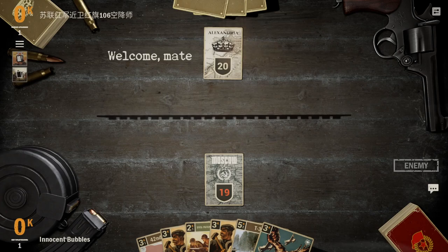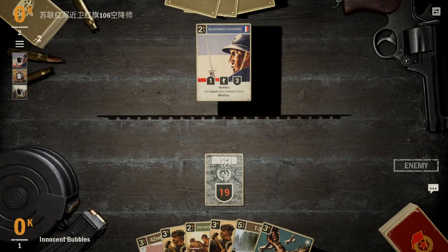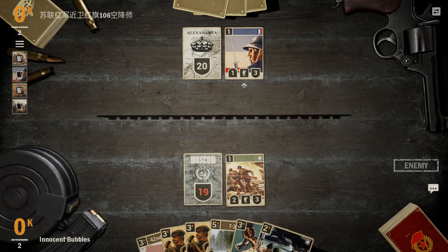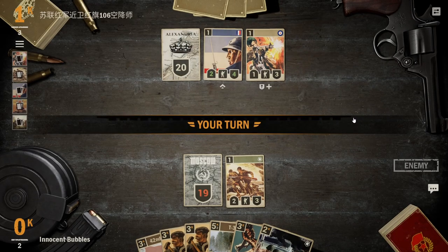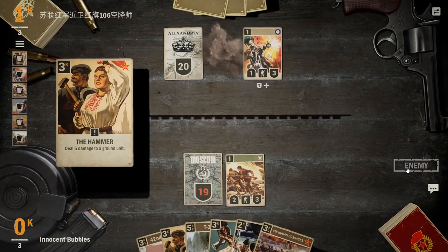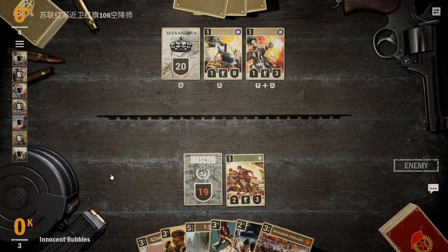I do apologise for the FPS drops here — it was in my recording software, there's not much I could have done about it, and it clears up in about 10 seconds. We drop our 99th Infantry Battalion — a strong unit to get onto the board. I'd rather have some better early game cards, maybe some artillery pieces or our T-80 tank, but this is a good card for the situation. We use a Hammer to stop that mobilised unit getting out of hand. We can go late game here because we do have the T-34 Bolster combo.